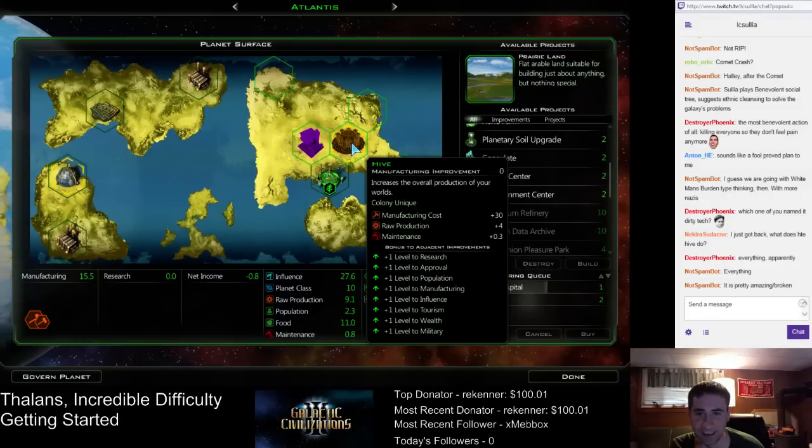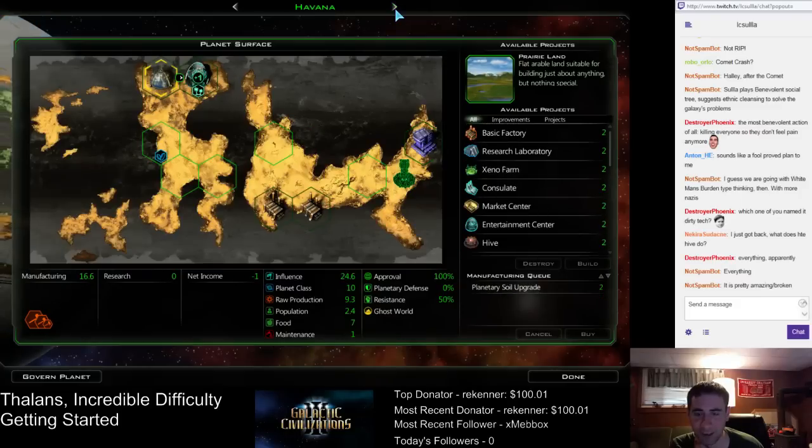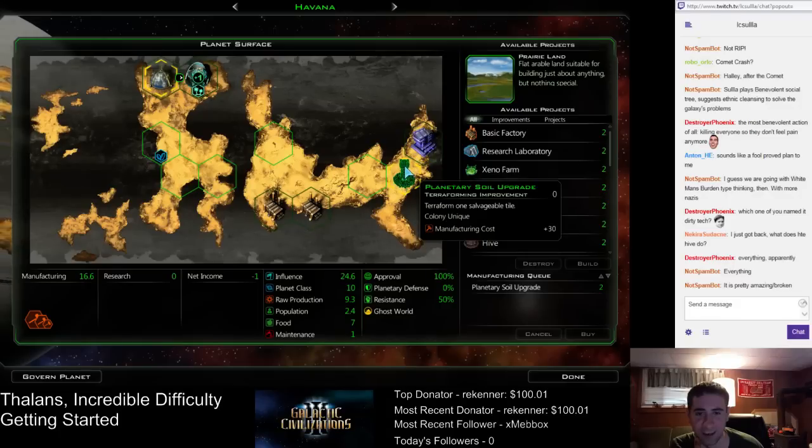The hive gives a bonus to everything, so there's not really a bad place to put it — it doesn't mess up your placement of buildings either. So here we were doing planetary soil — we're going to build the farm there.